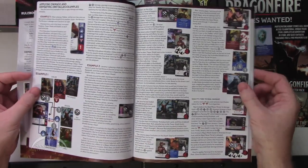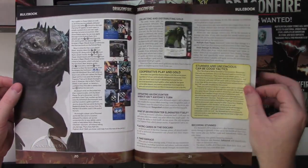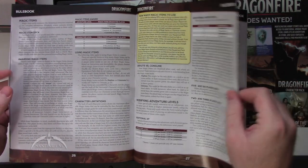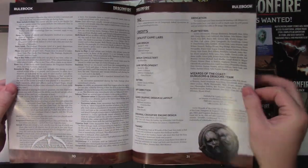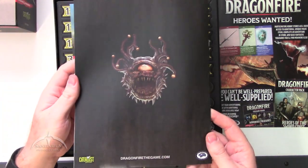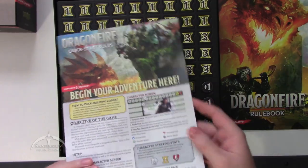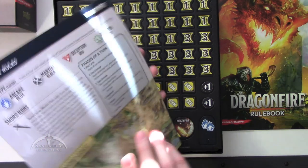This is more of a card-based game than anything, as you can probably tell. I love that — the beholder there is just really awesome. So there's the rulebook. We also have a quick start guide with a nice map and everything in there.